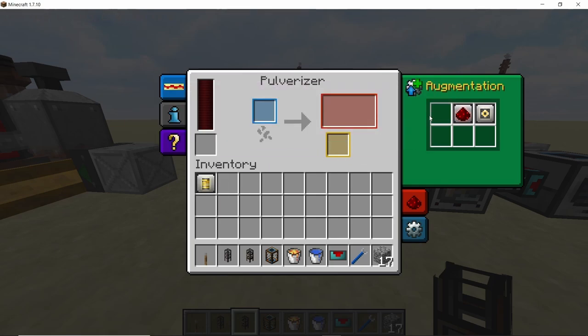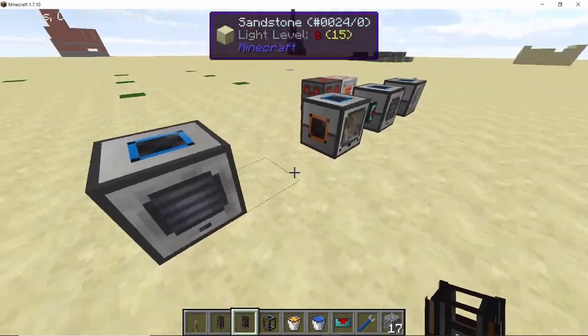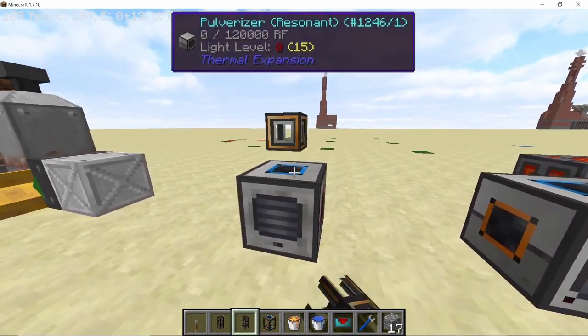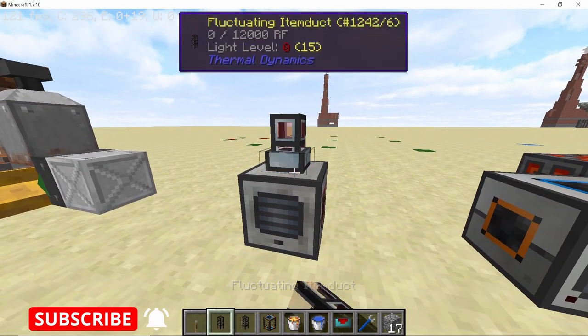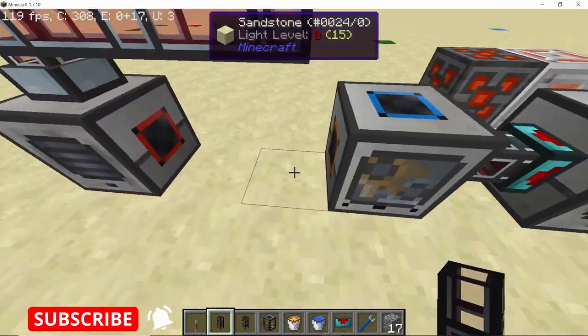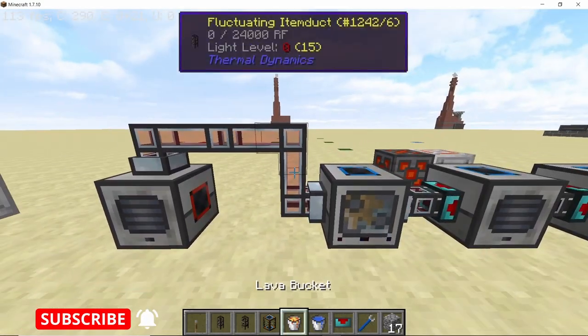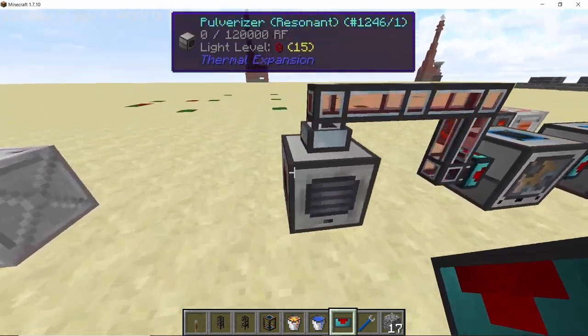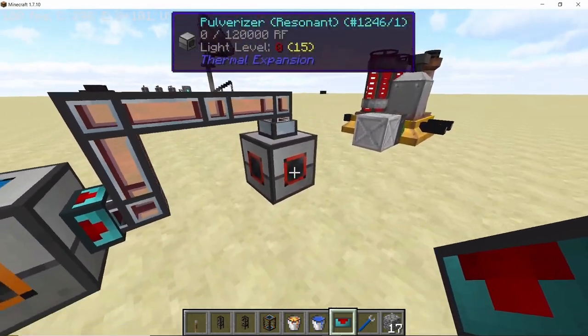It's good to use the fluctuating item duct as it can also transfer RF. For the final pulverizer, take out all of its augments, as we want it to run at maximum speed. Connect the input of the final pulverizer with the output of the cyclic assembler and set a servo with redstone to ignored. With this, all four basic machines are now connected.